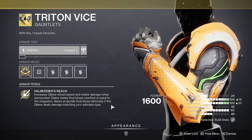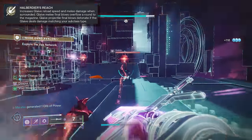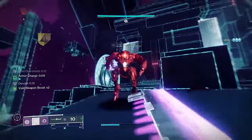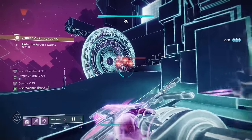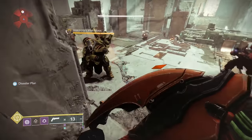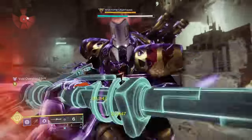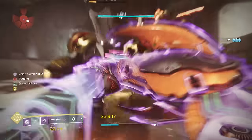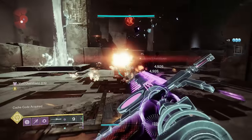Triton's Vise buffs your glaives by increasing reload speed, increasing melee damage, cheating the ammo economy, and creating explosions. So we're pairing this with Vex Calibur. Blocking with this glaive gives you an overshield, and while you have an overshield it deals more melee damage. This stacks with Triton's Vise to get 2 damage buffs at the same time — one from having an overshield and the other from being surrounded by enemies, which is all the time with a glaive. It's really easy to activate both buffs simultaneously, so you shouldn't have a hard time melting things with it.